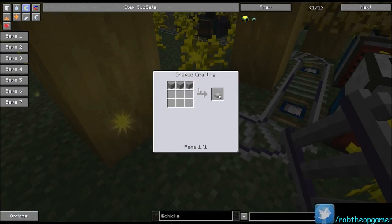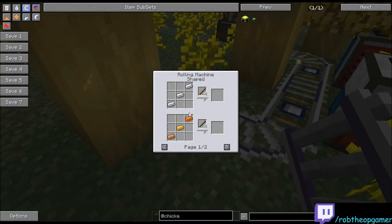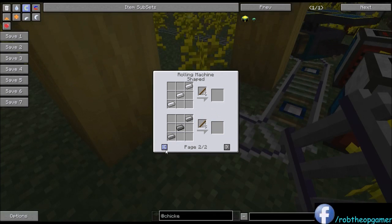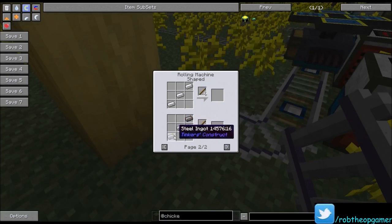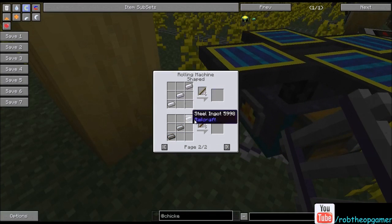The stone slabs are just three stone straight across the top — gets you six, just like any plank recipe. The rebar is three iron, three bronze, or three steel in the rolling machine — a Buildcraft machine that takes Buildcraft power. You get six rebar from iron and eight from steel; four from bronze. Bronze is made by combining one silver dust and three copper dust to smelt into four bronze dust. Or if the config is enabled, you can craft them straight — one tin ingot and three copper ingots — and you get bronze ingots that way.